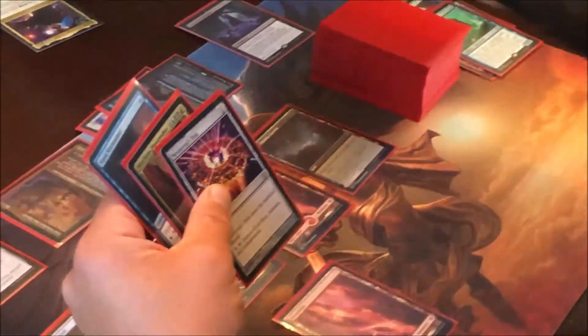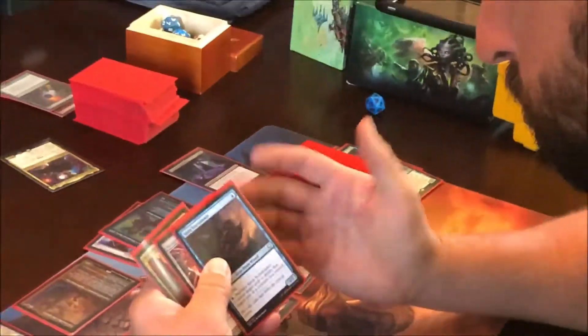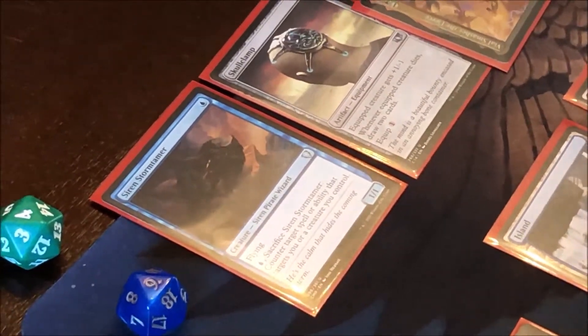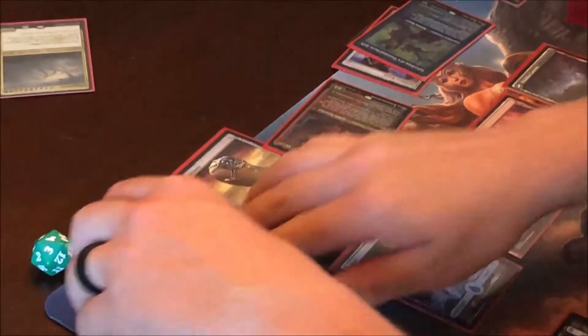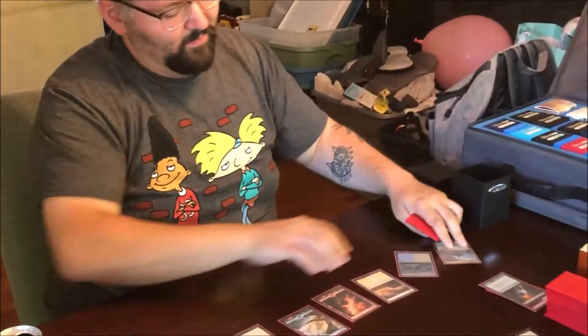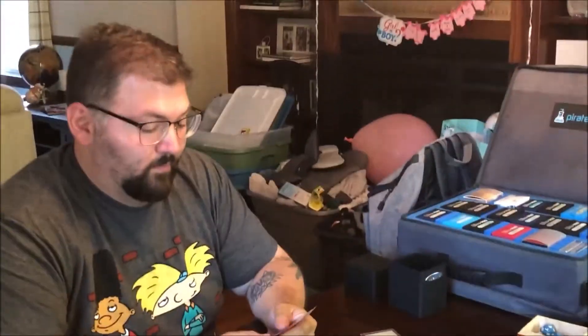We're gonna cut this, I guess — yeah, just cut it because it fell over. Alright, I guess you take two damage — that's the first spell you cast this turn. Skullclamp it. That's it for me. I land for the turn, play Nevinyrral's Disk, Evolving Wilds — and you win. Your game. Yeah, it's your turn. That's my upkeep. Swing for 17. Damn, dude. Nevinyrral's Disk. Good game.